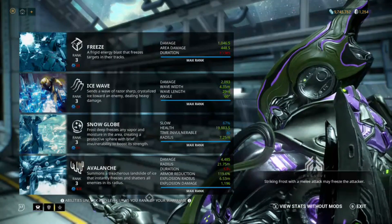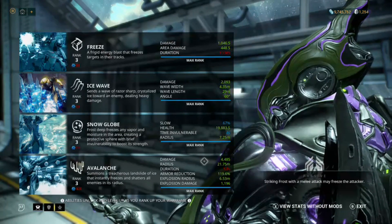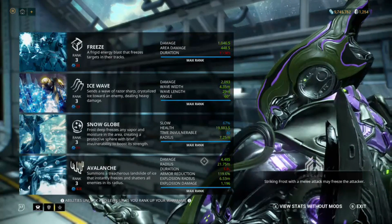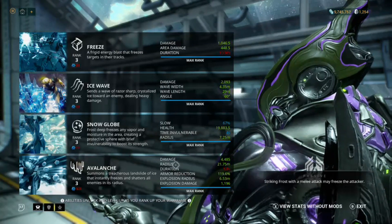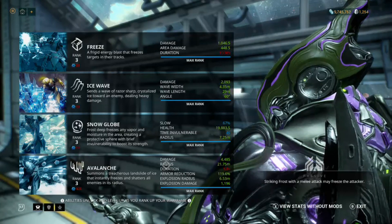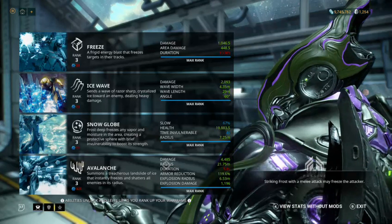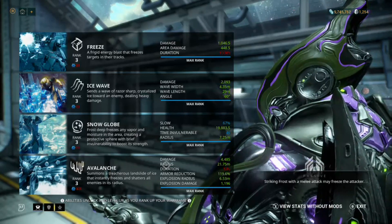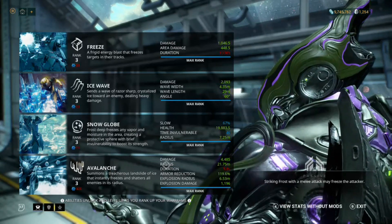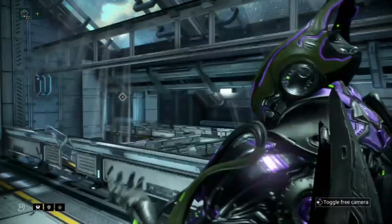If we look at his ultimate here, it's got a pretty good radius — 21.75 meters. It doesn't freeze people for very long, but that's okay because it reduces their armor by 119%. It also has an explosion radius of 6.53 meters and explosion damage of 1196. It does 1,000 damage, shreds a ton of their armor, and it'll freeze them solid, leaving them open to your teammates' fire and weaponry.